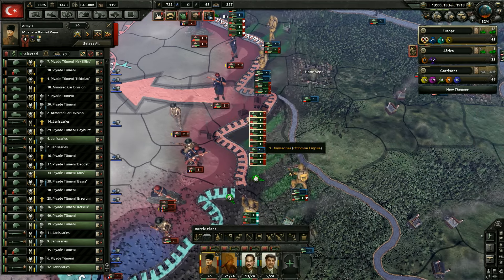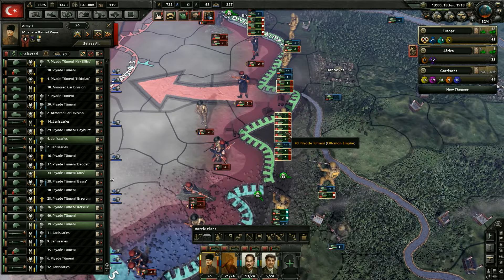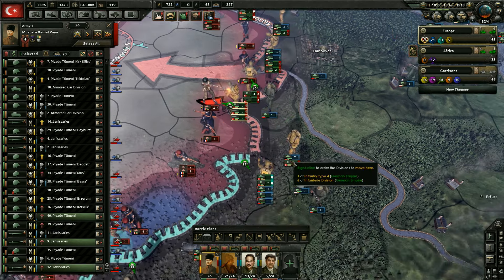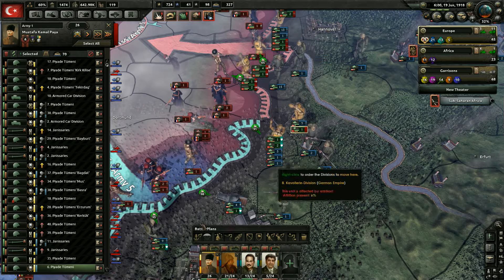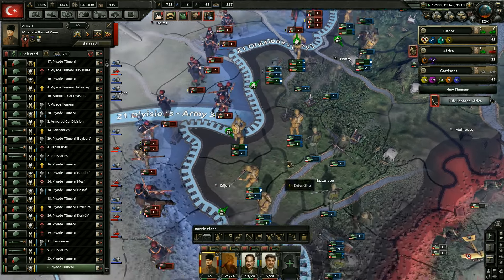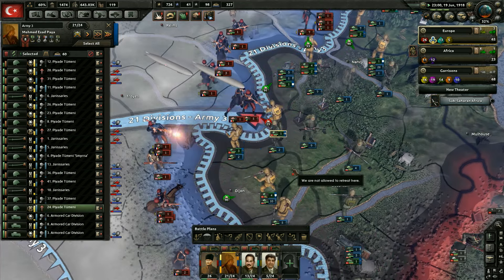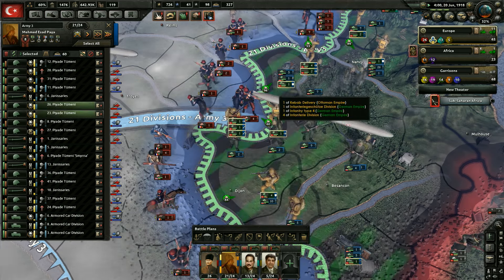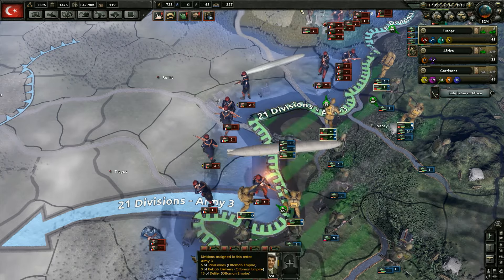Look at all these divisions we got here — we can easily advance the front. I don't think we need to send all these on one attack, let's kind of break up our attack a little bit. This is five divisions — let's attack that way. And then with these three, we're going to attack this way. These guys are going over here, though I don't think they'll be able to win — far too many divisions over there. Where else can we do some attacks? Still tempted to take that location there, a lot more divisions than there was when we attacked last time. We did advance over here — that's excellent to see.